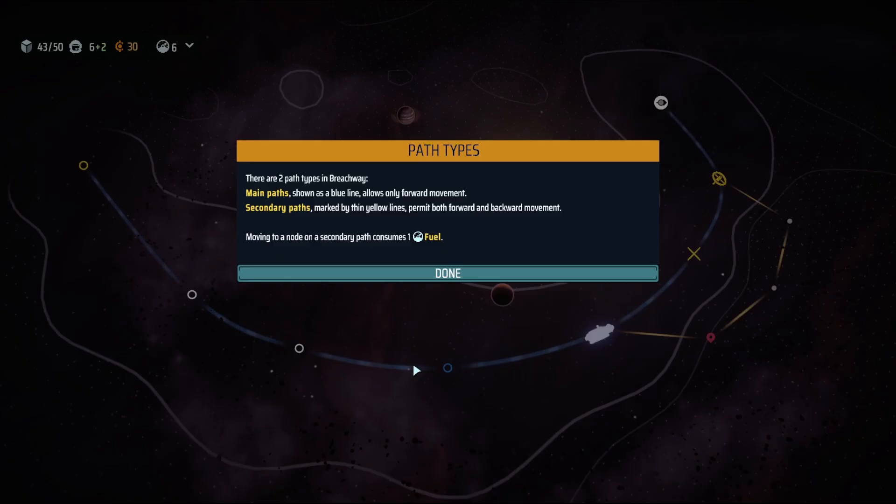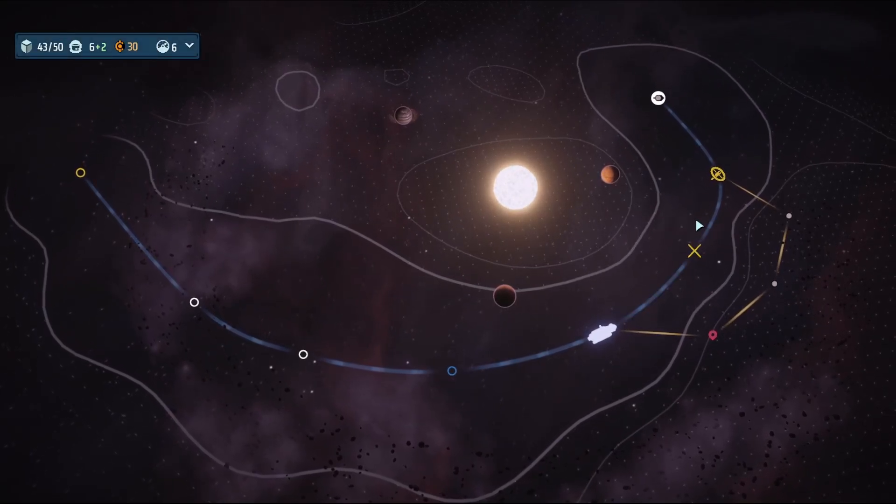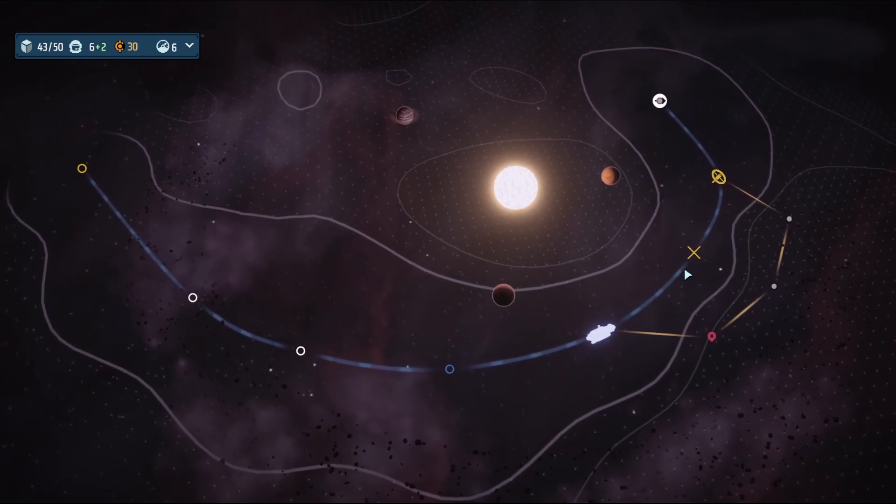There are two paths in Breachway — the main and secondary path. The yellow paths allow forward and backward movement. This node consumes fuel to explore, so I think we're forced to take the secondary path.